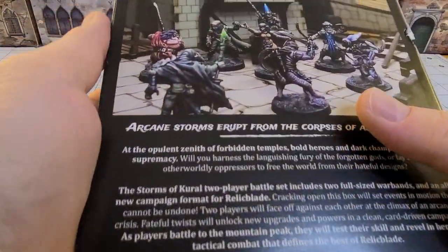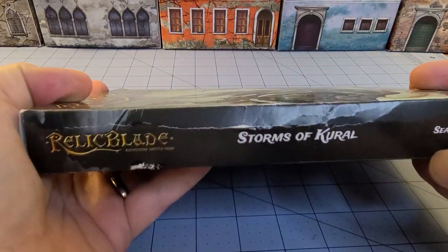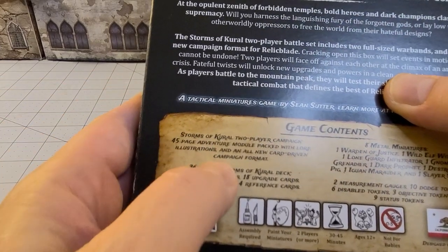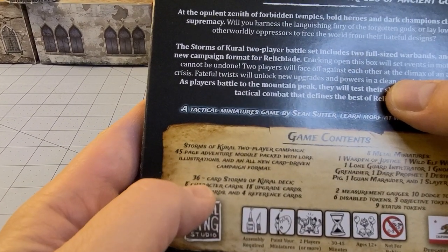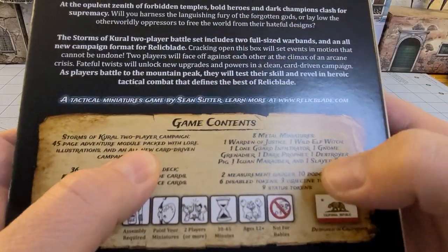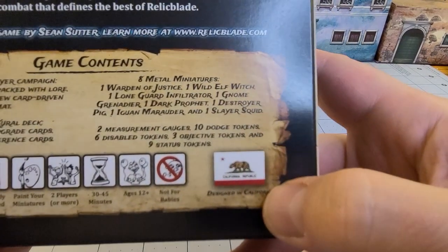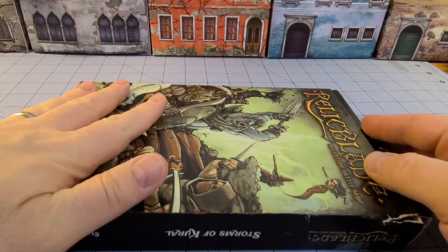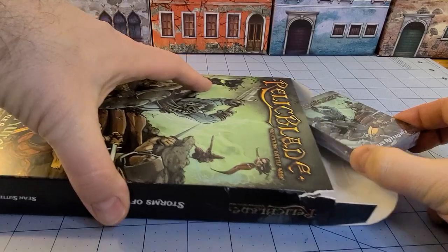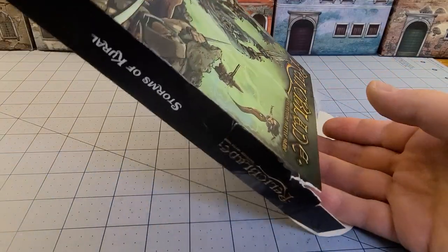I did have some add-ons to double-check. This box isn't the most durable, and Sean — the creator of Relic Blade — did let everybody know about that. Inside we have the two-player campaign with an ongoing linked mission, fun illustrations, and cards. The original cards were all in black and white, but they've been in color for some time. There are eight figures inside plus all the tokens you need. Relic Blade is a cool, compact game that doesn't require a lot of tabletop space, no more than a handful of models per side, and it plays quite quickly.